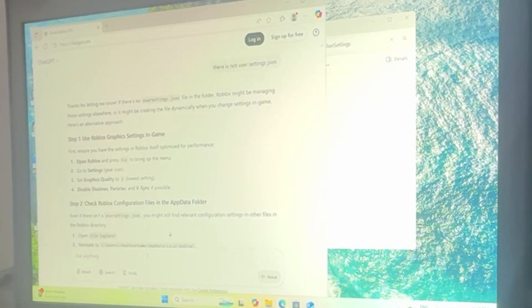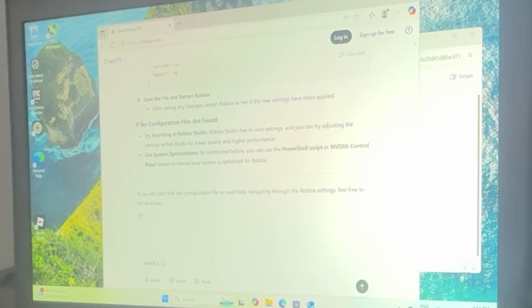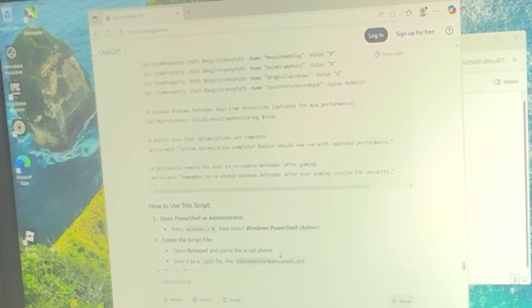That was Roblox without any additional FPS boost. Let's go for the boosting. I asked ChatGPT a ton of questions on how to boost my FPS in Roblox and it says: use Roblox graphics settings in-game. I already did that — I already set graphics quality to one. It also says to check Roblox configuration. I asked it to make a script, and I have the script. Now I'm going to run it in PowerShell.